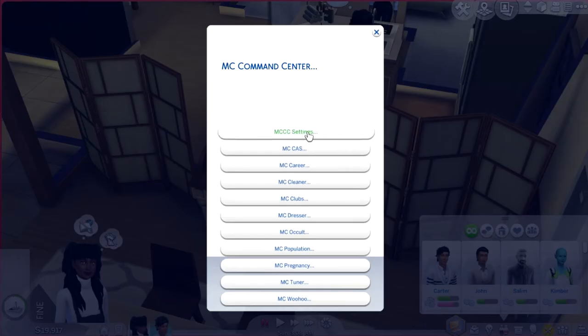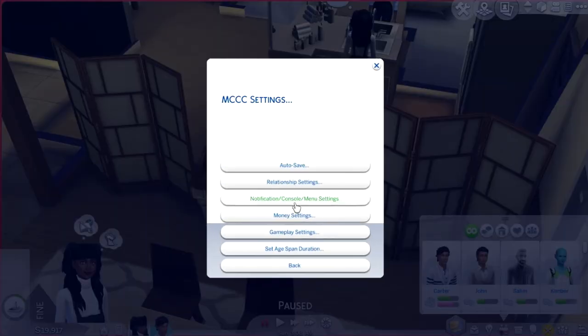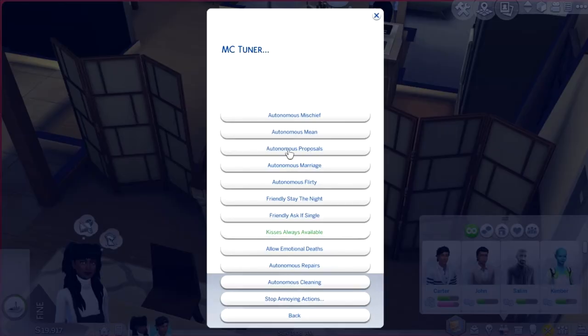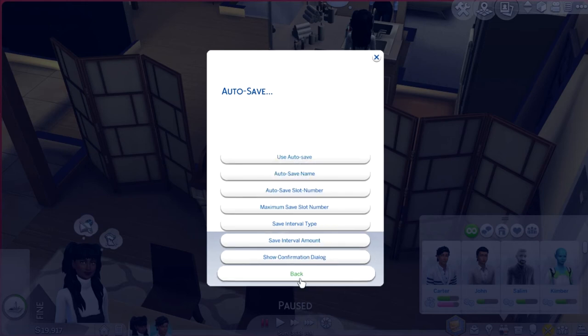So we're going to first go into MCC settings — this is on the computer we accessed it from. In MCC settings there's a bunch of different options: auto-save, relationship settings, notification console menu settings, money settings, gameplay settings, and set age span duration. There's also MC Tuner and a bunch of different settings modules. We're going into MCC settings — I'm not sure why it's MCCCC but anyways, let's go into auto-save settings first. I'll be honest, I've never actually used the auto-save settings.